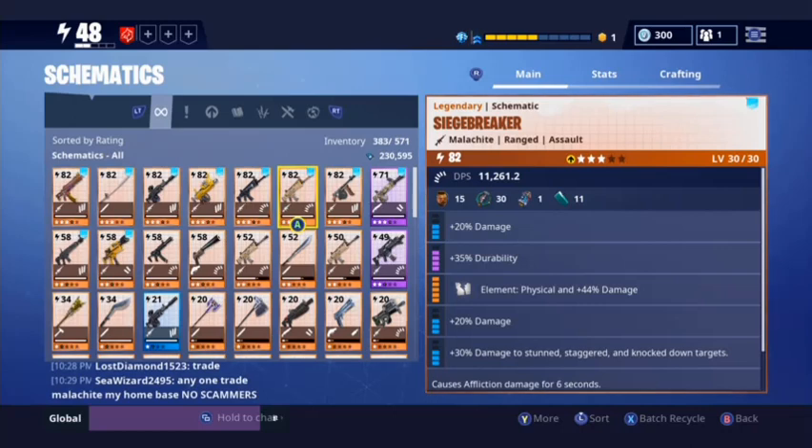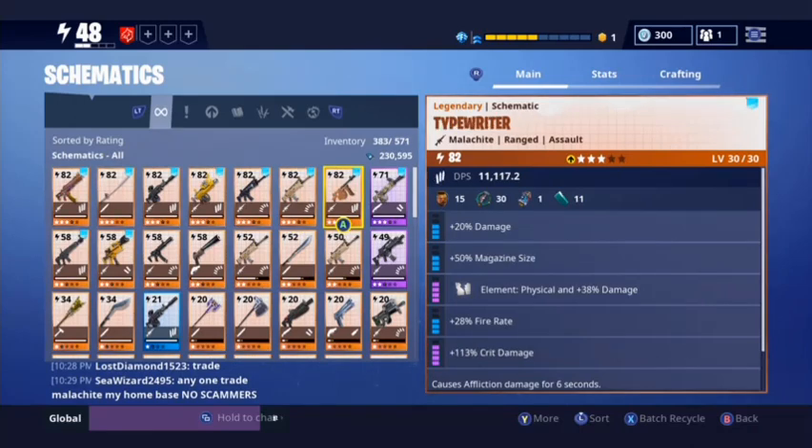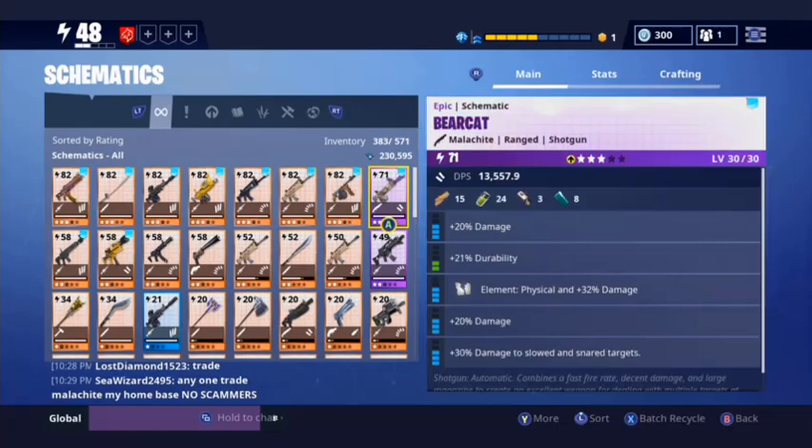I could be upgrading that one, but I just don't want to. I just want to upgrade this high priority one because it wrecks and it's easy to kill zombies with. I've got my very overpowered shotgun — look at how much damage it does.